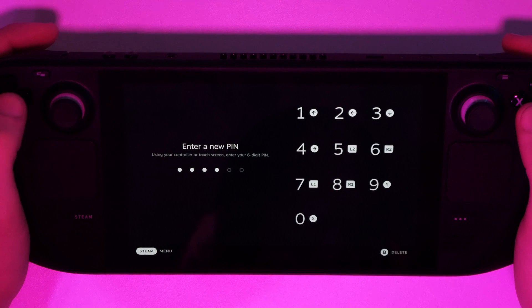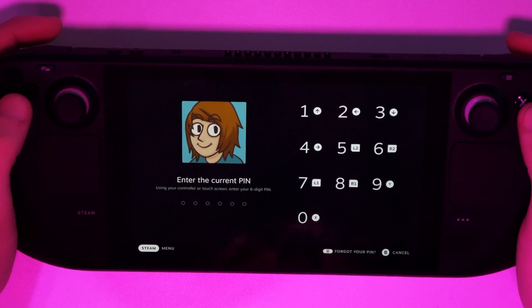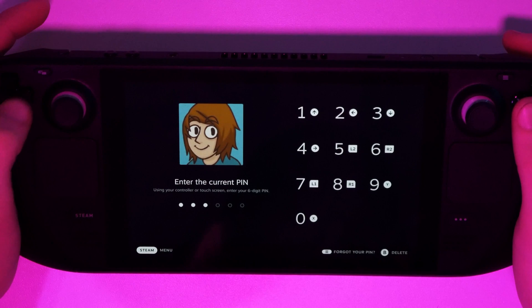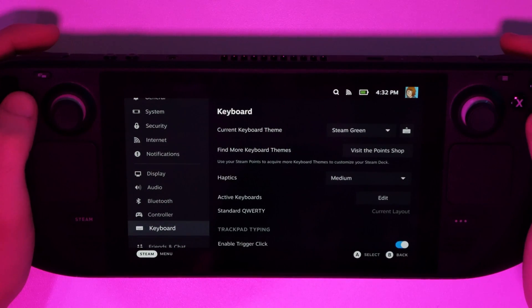I really like the button prompts for setting the PIN — it's very intuitive to move the little arrows. I'm showing this in desktop mode. When you go to enter the current PIN, it shows your Steam profile picture, which is a nice touch. You just hit it and swap over to desktop mode. You can also use the touchscreen, which I didn't show off.